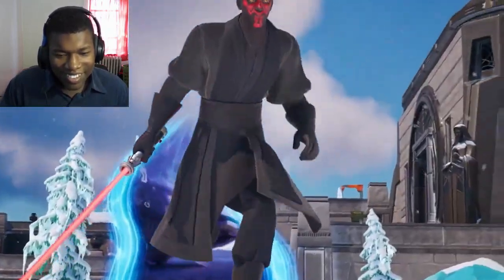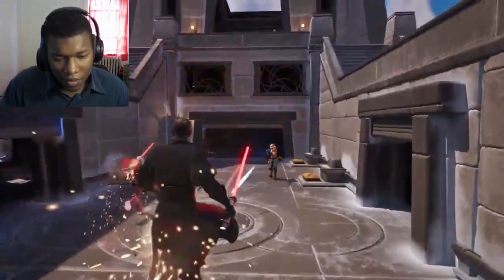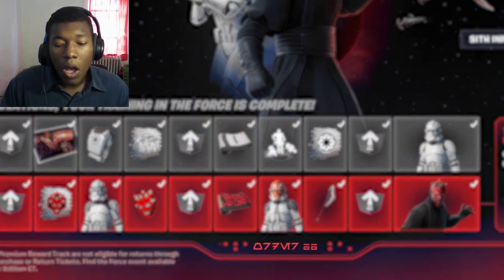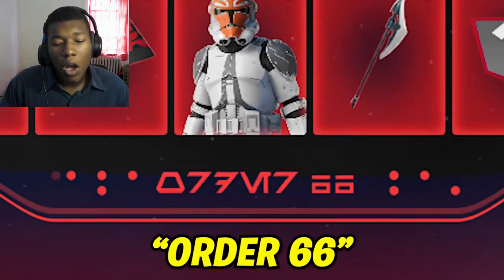By adding something only the most dedicated fans would notice: after the third week, the menu turned red, and the symbols at the bottom could be translated from Aura Bash to read Order 66.